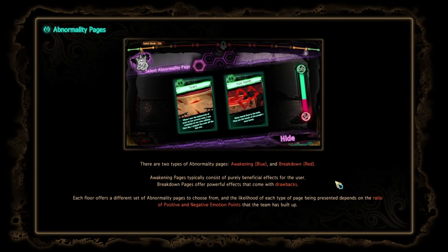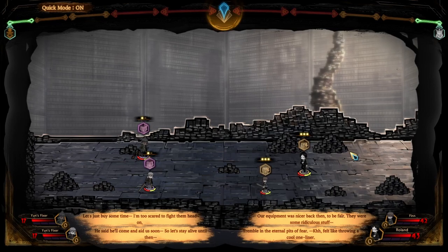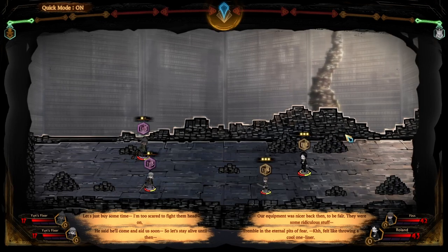Team emotion level: as the emotion level of the character rises, the overall emotion level of the team will be heightened as well. When the team emotion level goes up, you may choose an abnormality page to use at the beginning of the next scene. There are two types of abnormality pages: Awakening (green) and Breakdown (red). Awakening pages consist of purely beneficial effects for the user; Breakdown pages offer powerful effects that come with a drawback. Each floor offers different sets of abnormality pages, and the likelihood of each type depends on the ratio of positive and negative emotion points. So depending on how we fight, we get different cards.